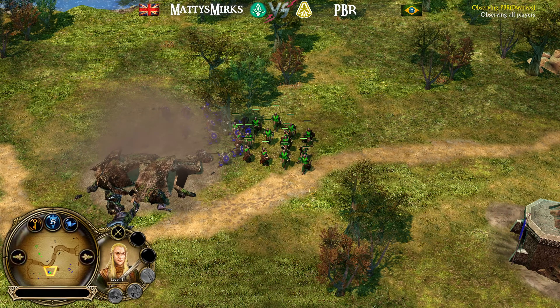Probably gonna end up steamrolling at some point, as PBR is kind of just throwing away units a little bit right now. He's finding a little bit of damage but total supply on the field is 555 and 300 — Elves pulling quite a bit ahead. Still has Shrouding Mist as well. 800 command points for Dwarf though, but he's losing a lot so he can't get to that point. Level 5, level 6 — Haldir has leadership, has Mercs out.